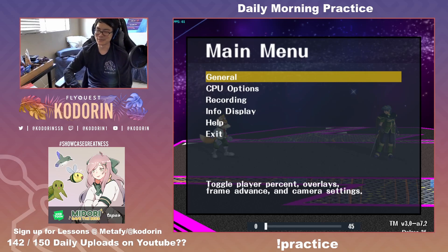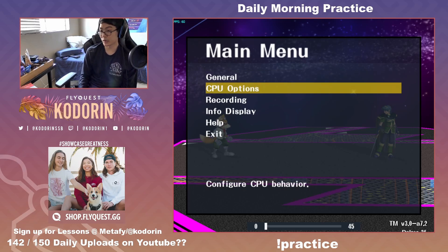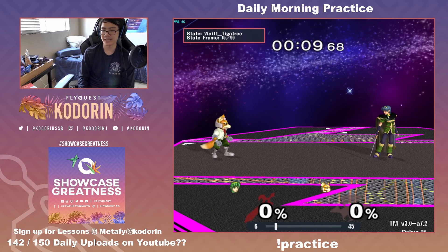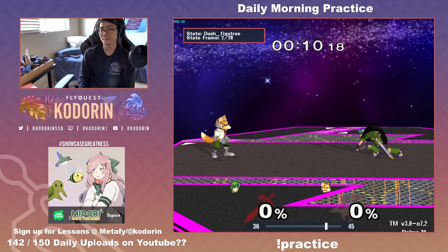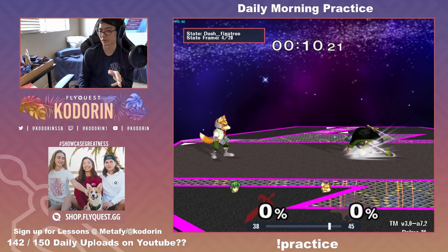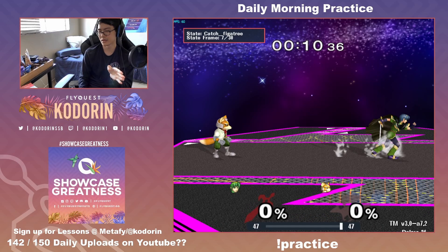In another edition of the daily kodo tips — this is take two, by the way. There is an optimal way when it comes to chain grabbing Fox and Falco. A lot of people tend to chain grab by dashing forward, but the problem is that at bare minimum, if you dash forward, you have to spend three to four frames doing that dash forward and then execute a pivot grab.